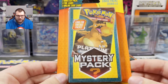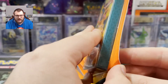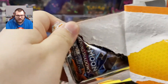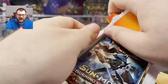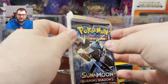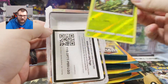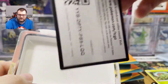These mystery packs all have the Platinum Supreme Victors pack art on the front, which is a really cool set — if we pull a Platinum pack I would be really happy. We have a Burning Shadows pack, which I haven't been able to open too much of recently because they're kind of gone now, along with a Foil Caterpie and a Code Card for a Burning Shadows Cosmog promo.